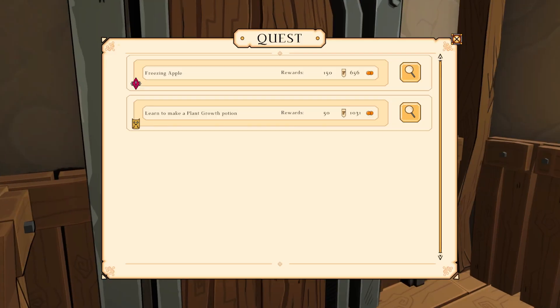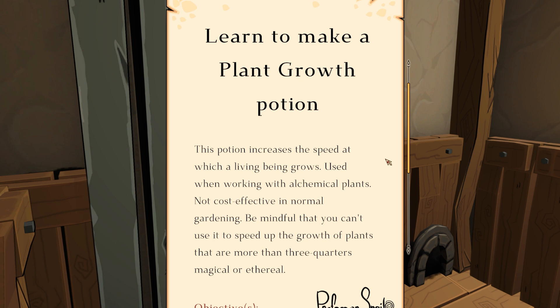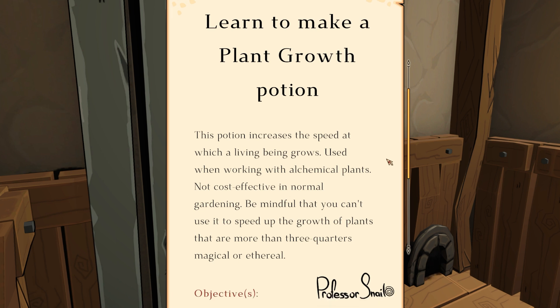Learning to make the plant growth potion. This potion increases the speed at which the living being grows. Uses while working with alchemy or chemical plants. Not cost effective in normal gardening, but mindful that you can't use it to speed up the growth of plants that are more than three-quarters magical or theoretical.